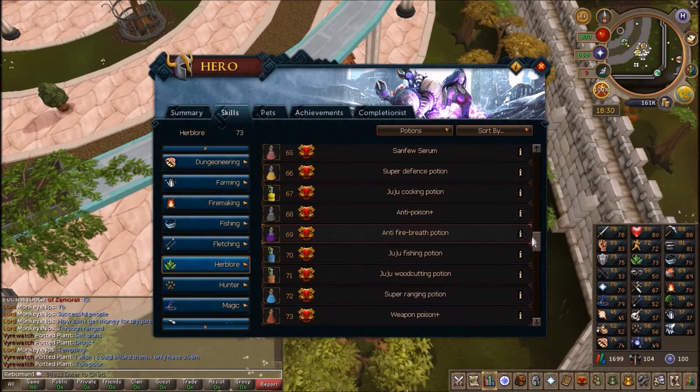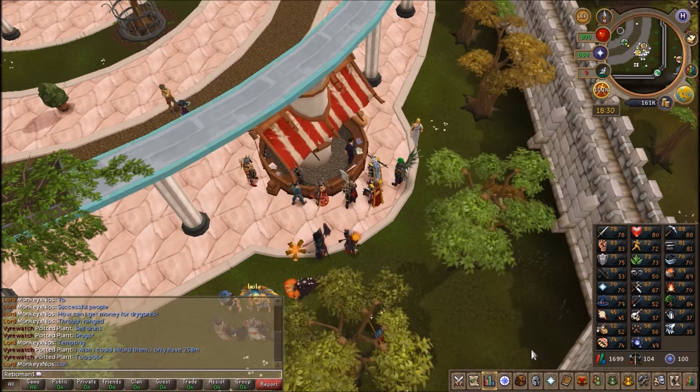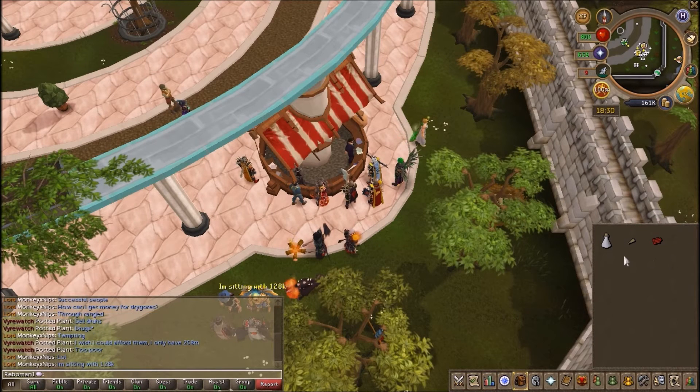Hey guys, what's up? In this video we are going to make Weapon Potion. What you need is Coconut Milk, Cactus Spine, and Red Spider Eggs. I've got them here.